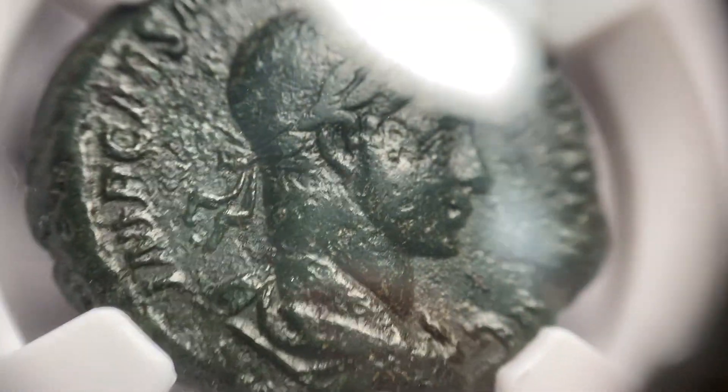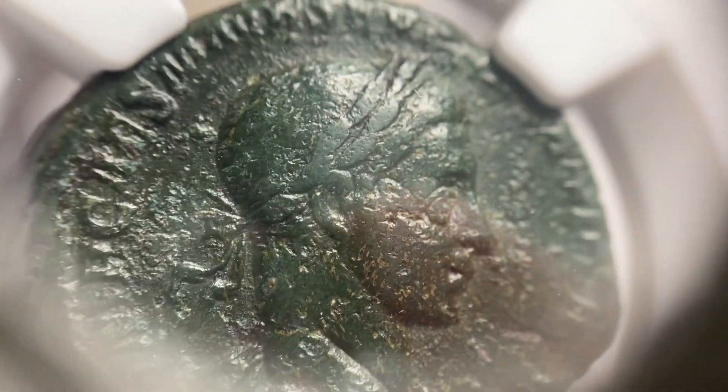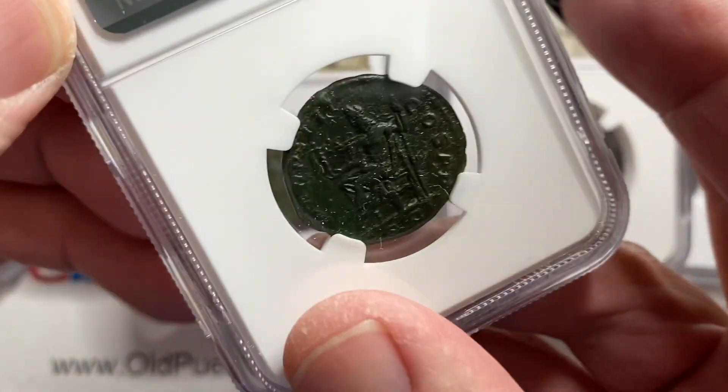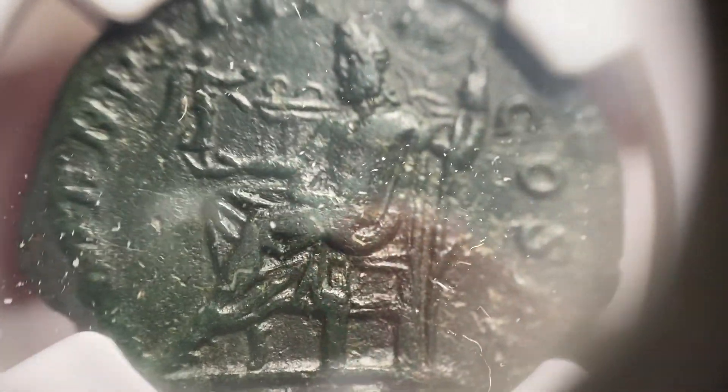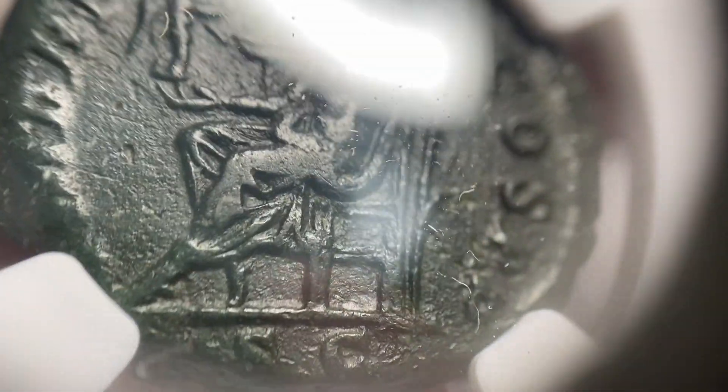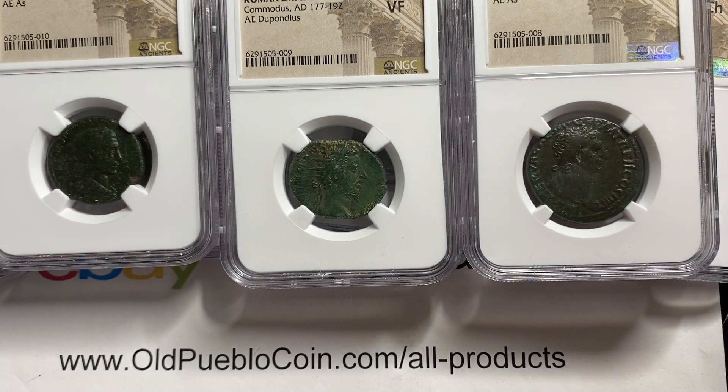This one is a little bit bigger — this is the AS — and this is Severus Alexander. The lettering is a little hard around the edges on this guy, and NGC called this a Very Fine. I kind of picked out coins that I thought had really neat-looking portraits, something that would be nice to own as a Roman coin goes. Just the details up close are cool — the throne and how well that's done up. Very neat things for collectors, especially those just new to the ancient world.